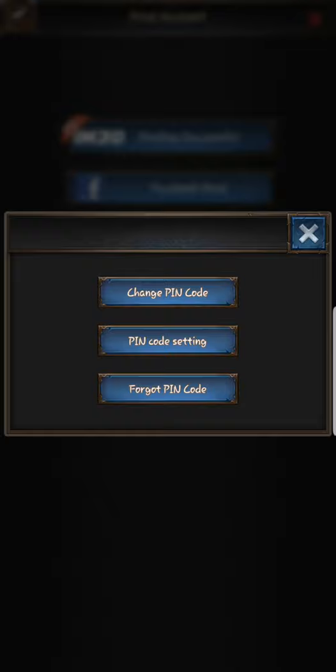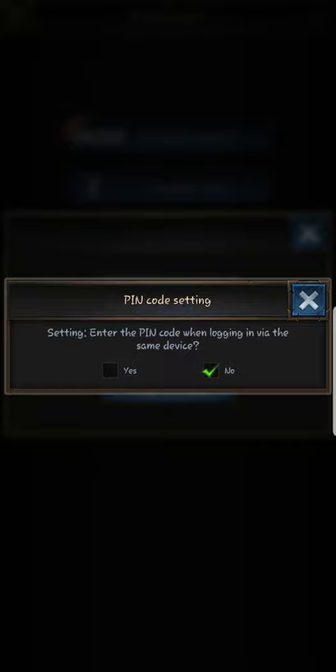Another tip: go to pin code settings, set up a pin you'll remember. Then under 'enter pin code when logging in via the same device,' set it to No — otherwise you'll have to enter the pin every single time you switch accounts, which gets very tedious.